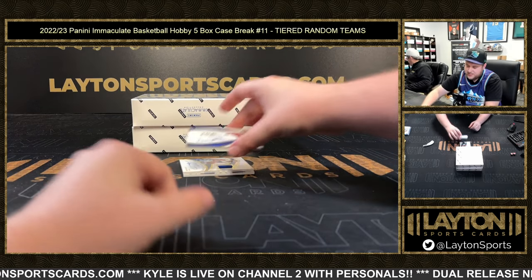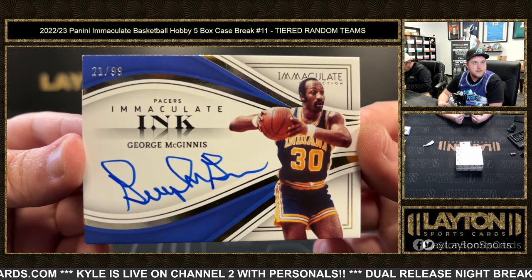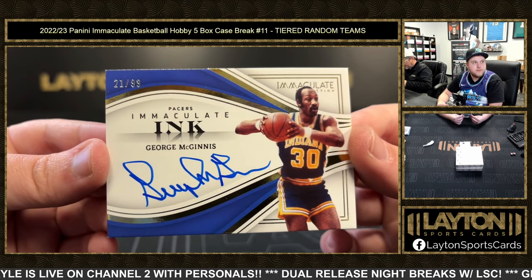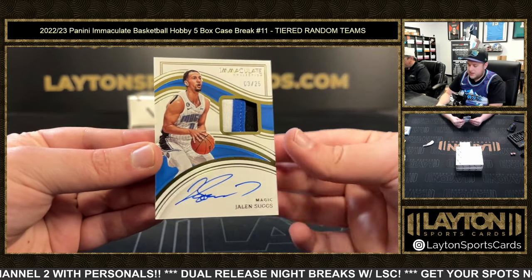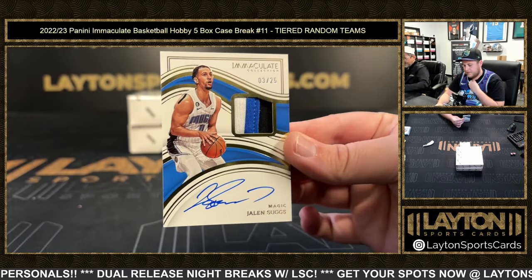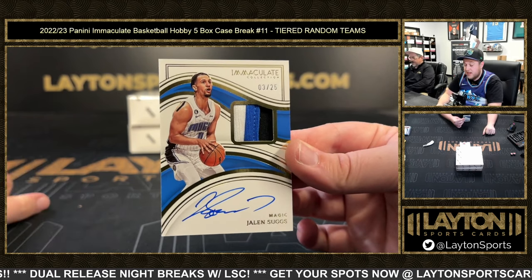Really cool one here for the Pacers — George McGinnis, that is going to be 21 of 99. George McGinnis for the Indiana Pacers, 21 of 99. Nice one here — three of 25. That'll be going to the Magic: three-color patch auto of Jaylen Suggs. That's the next one — sweet, dude, big fan of this next one.